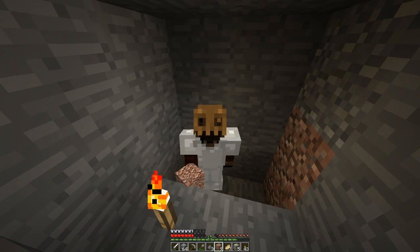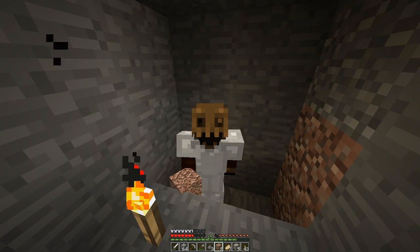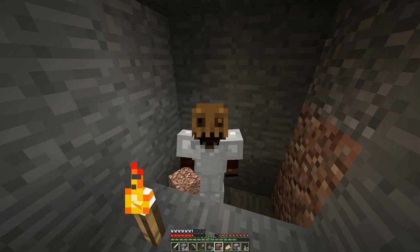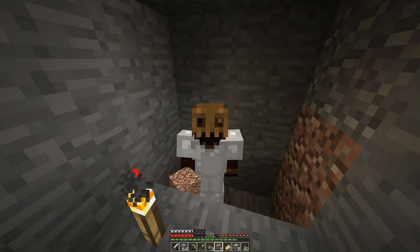Hello everybody, we are back and welcome back to Let's Play 1.11. We are actually on a brand new snapshot just released today - we're on the 16w39b. They've released a few bug fixes. One of the bugs we ran into in the last episode has been fixed - you can now use coal in furnaces to smelt stuff, so we don't need to use up all our wooden planks when smelting.